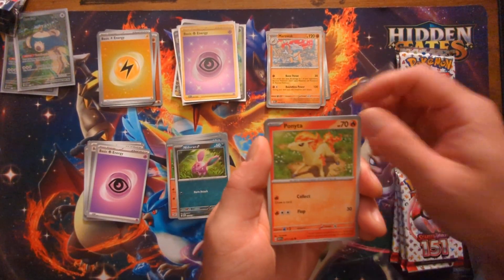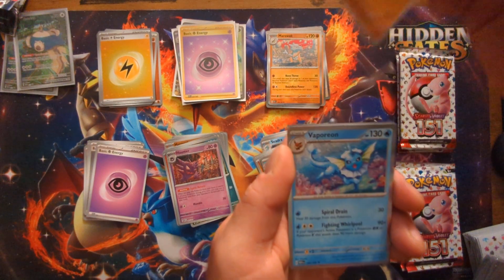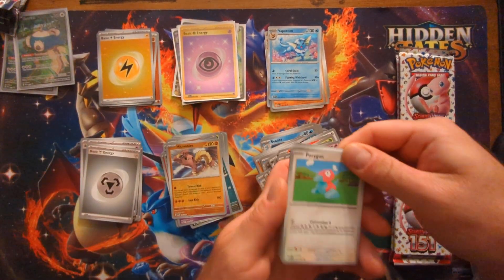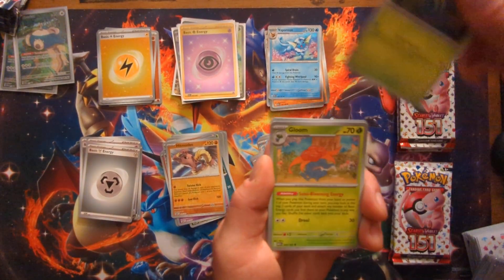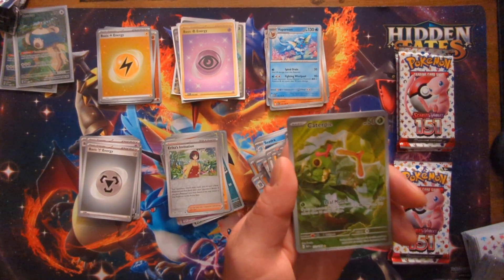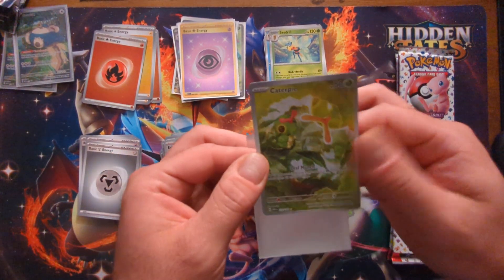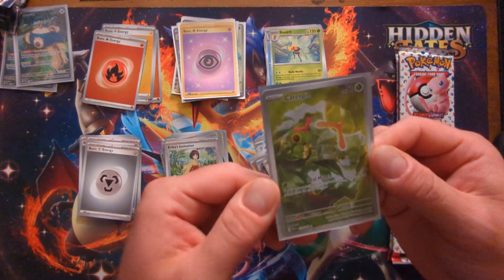Venonat — oh, I think there's something back there. Metapod, Ponyta, Gloom, Dugtrio, Clefable — oh, that's a nice Haunter. Hitmonlee — nope, I don't know what I saw. Vaporeon. Porygon, Electabuzz, Dragonair, Tangela, Gloom, Dugtrio, Clefable, Erika's Invitation — hey, there we go! I got the art rare Caterpie, followed by a holo Beedrill. That is a sweet Caterpie card. That might be one of my favorite Caterpie cards I've ever seen — I don't know that Caterpie's ever really gotten a fancy card like that. That's awesome.